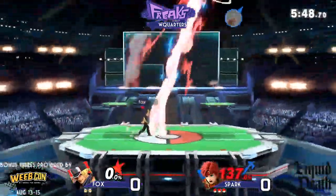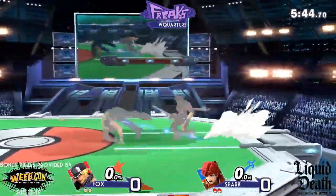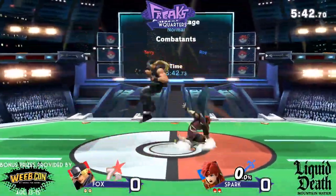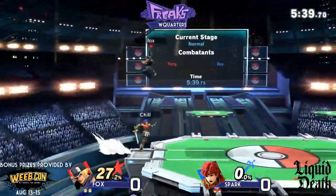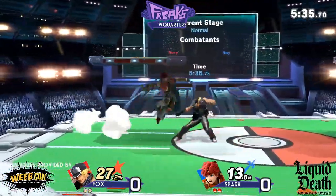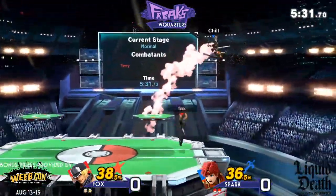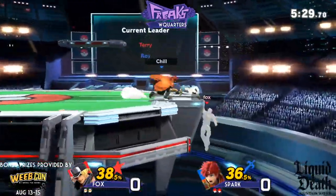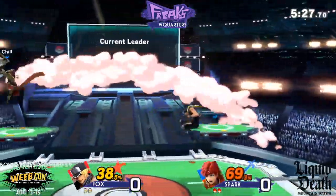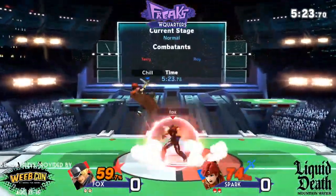I think this could be kind of hard for Terry — well, not really. Up smash — how about that! Really good out-of-shield option there. Spark is just gonna look for these nerfs because if one of them hits he gets like 40 off of it. Fox and Spark are right back at it. Terry is very volatile — one down tilt or one jab can lead into like 25 to 35 percent on average. He's at 69 now; he was at 20 like five seconds ago.